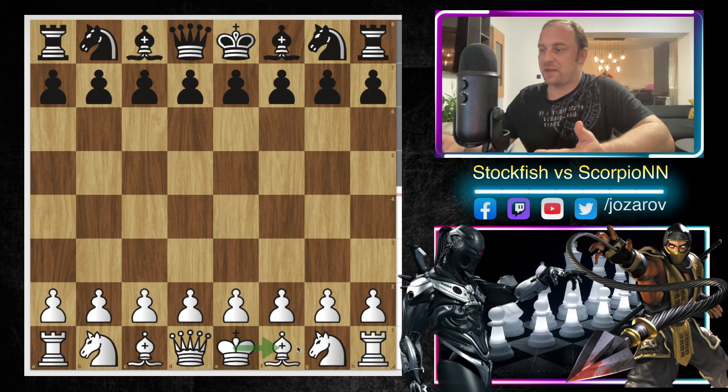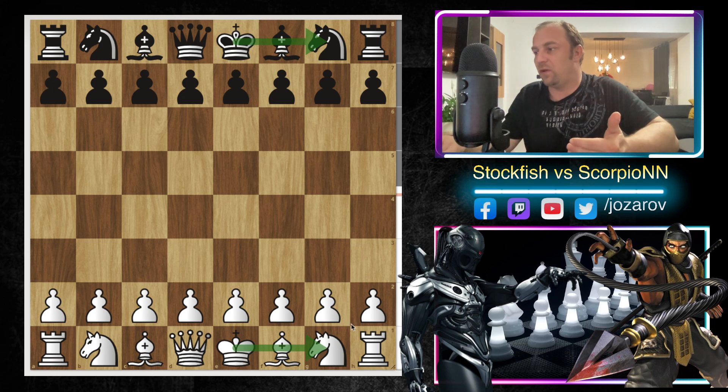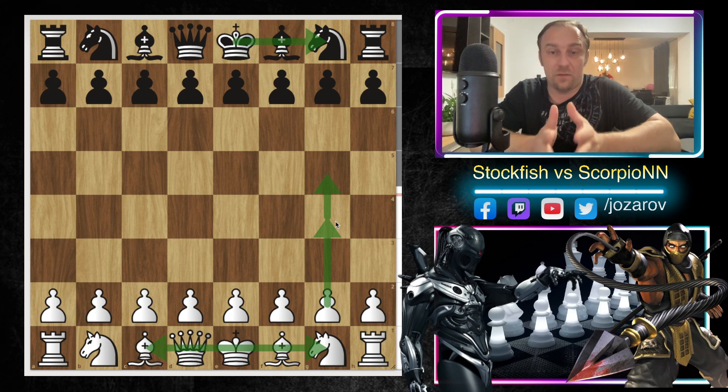Stockfish is trying to attack the position by castling on the queen side, where LeelaC0 had castled on the king side. Whenever the kings are castled on the same side, the game is not so tactical because you cannot open your position in front of your own king to attack your opponent's king. But when you castle queen side, it's possible to open files and diagonals and launch an early flank attack.